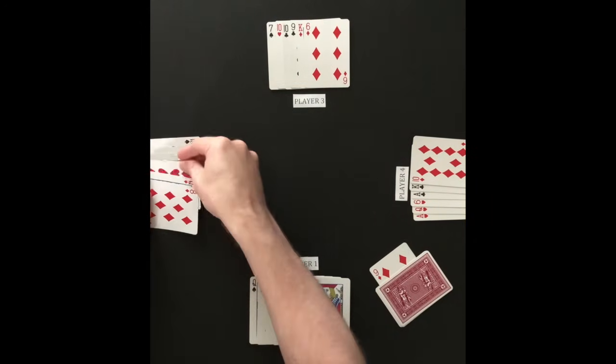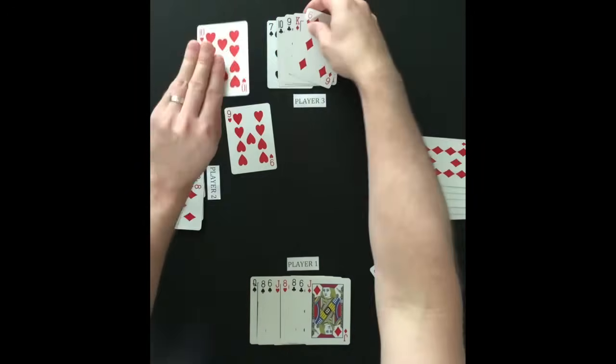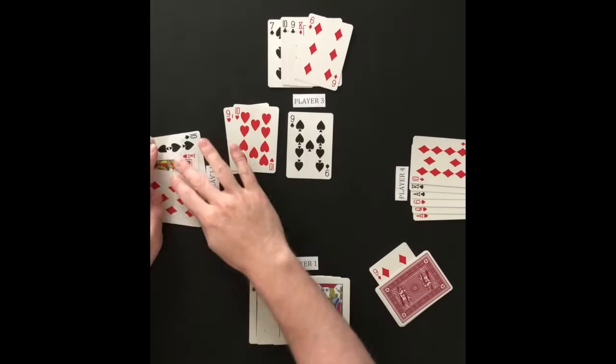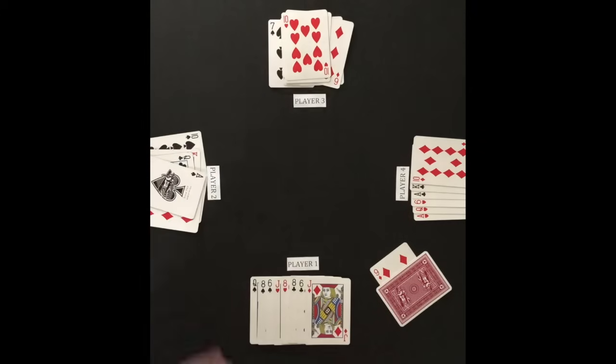Play moves to player 2 who begins his attack on player 3. Player 3 defends the first attack but chooses to pick up after the next attack. No other player adds acceptable attacking cards. Player 2 draws 2 cards to get back to 6, and player 3 is skipped as the attacker.